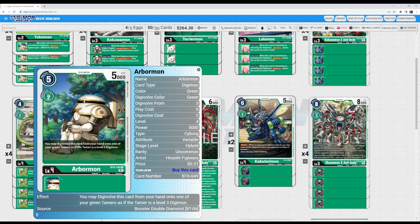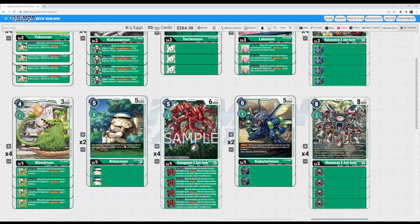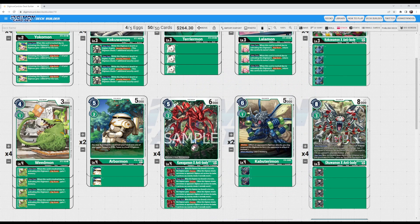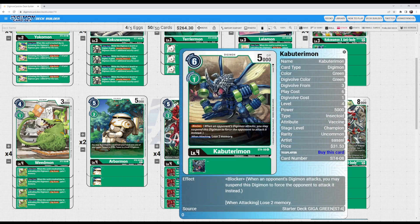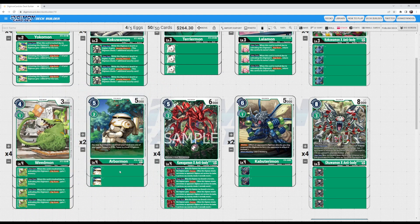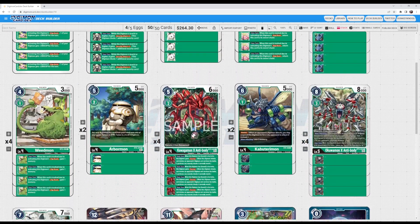Playing two Arbormons because most of the time you are just one swing away from closing out the game. I might even suggest cutting the Kabuterimon for two more copies of Arbormon, or maybe the Quagamon X Antibody. Kabuterimon is mainly here just for the one-cost evolve - the blocker is cool, but against most meta decks, especially the mirror match, it does absolutely nothing. A cheap level 4 that lets you choke your opponent more frequently is always good. Arbormon is a lot of the time used to go for game, and I'm only playing three copies of Mimi, so you should see it regardless cycling through your deck.